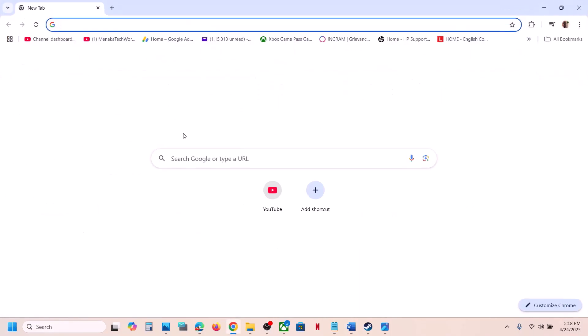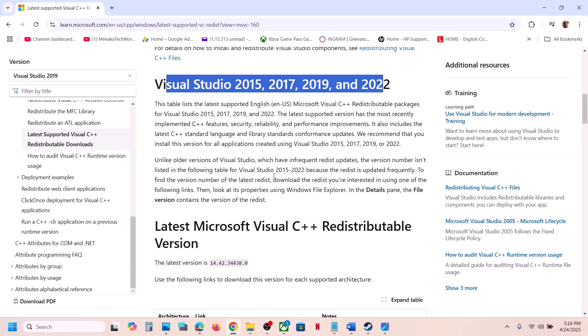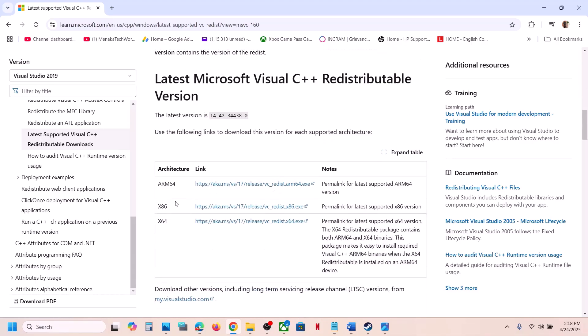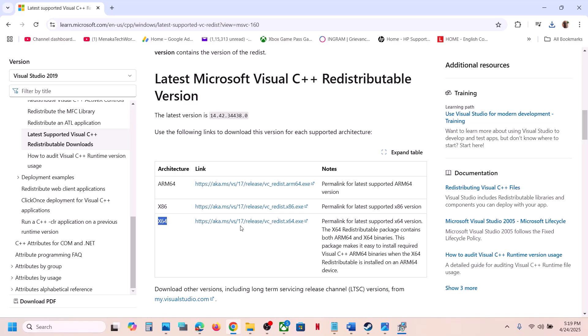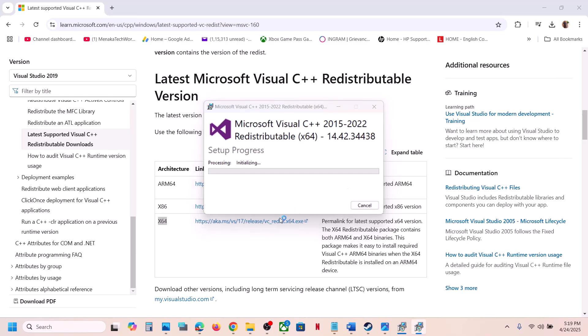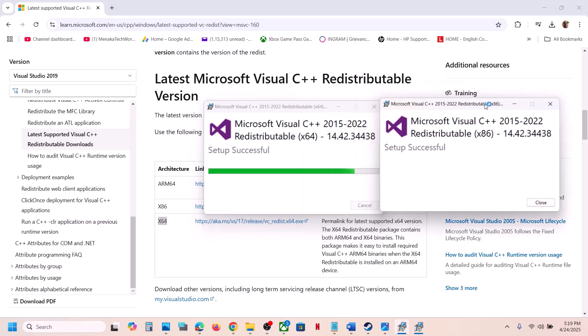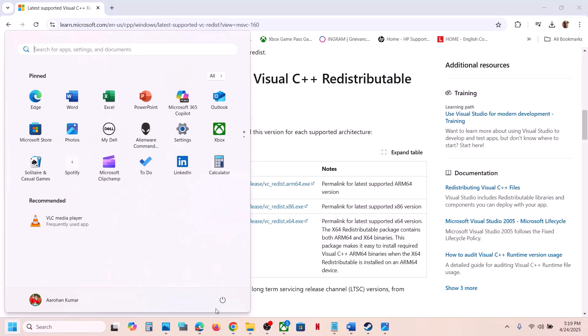If still not working, install the Visual C++ redistributable files. The link is provided in the video description — open it in a browser and it will take you to the Microsoft website. You will see the x86 and x64 exe files — install both. Click the x86 file, run it, and if you see the Repair option click Repair; otherwise click Install. Do the same for the x64 file. Once both are installed, restart your computer — the restart is a must — then launch the game and check.